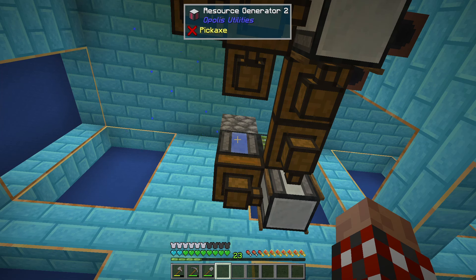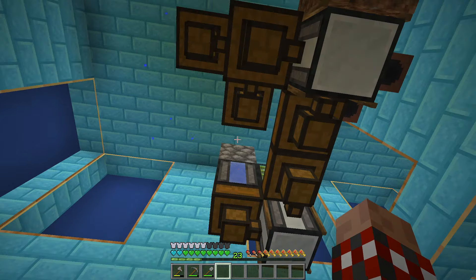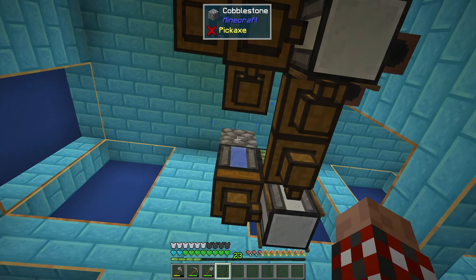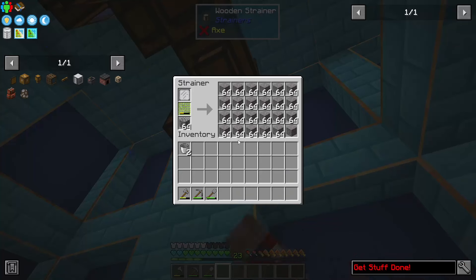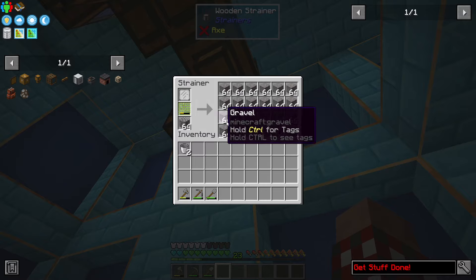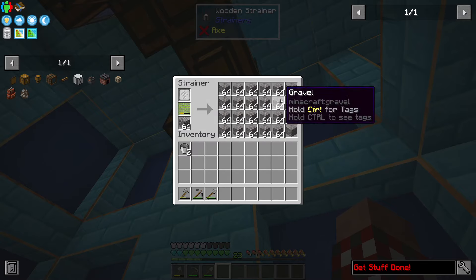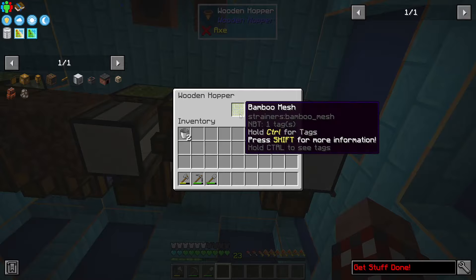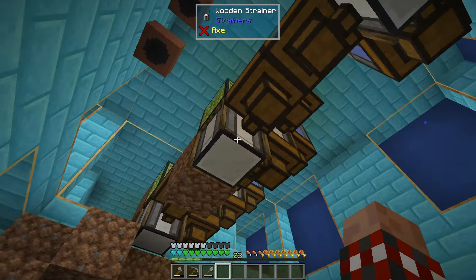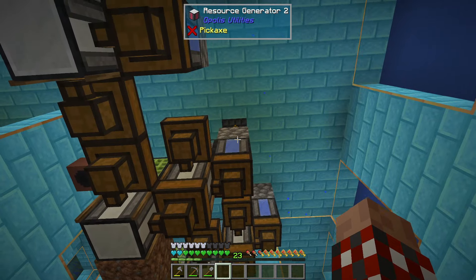These are the resource two generators. I used them instead of the resource ones because these use lapis instead of iron, and I'd rather keep the iron instead of the lapis. I put the cobblestone on top — this generates cobble and with the eroding water in there, it's making gravel. I've AFK'd enough doing things setting this up that my bamboo mesh has made enough of these — it's full and stopped.